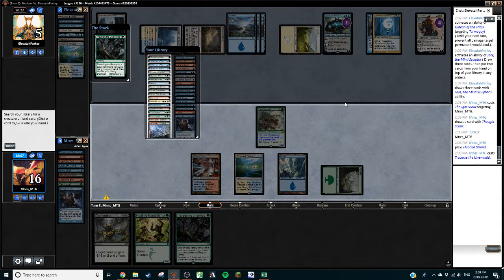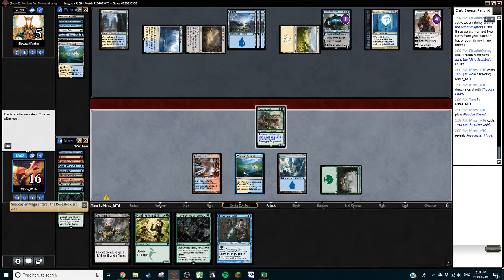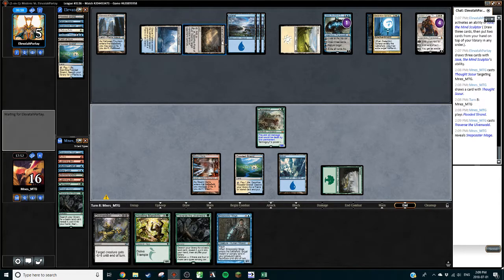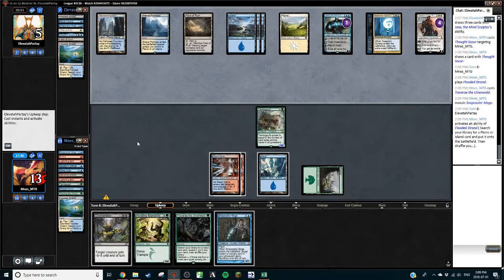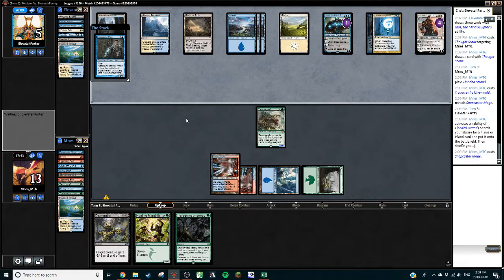Snapcaster Mage — go to them. We're probably going to grab Steam Vents; I believe it's still there. We could attack to spite them but that's probably not worth it. I want to keep basics in the deck still because of Field of Ruin. Path to Exile is not as relevant right now — I like getting free lands off of Path, but Field of Ruin is actually going to take away our lands and that's a lot more significant. Let's get this little guy down. We could kill their Jace, but I think I'd rather kill them — or at least work towards killing them. They have two cards in hand — may be a counter spell in there.